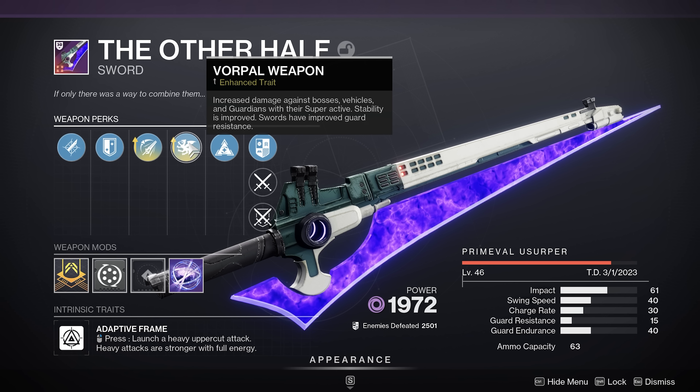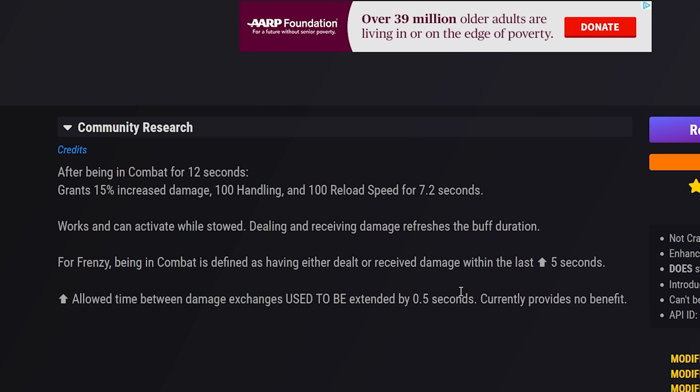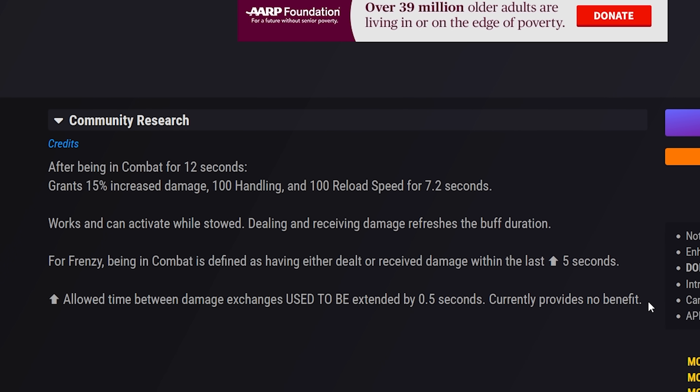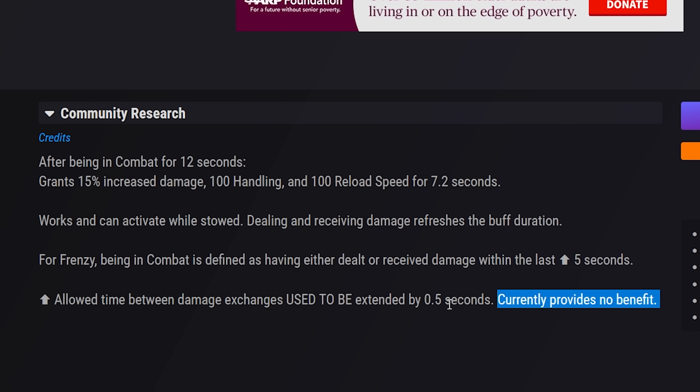Many weapons are able to get enhanced perks, which are basically just better versions of the normal perk. However, Enhanced Frenzy actually does not provide any extra benefits, and as you can see on LightGG here, they've noted that it currently provides no benefit even though it used to do something in the past.